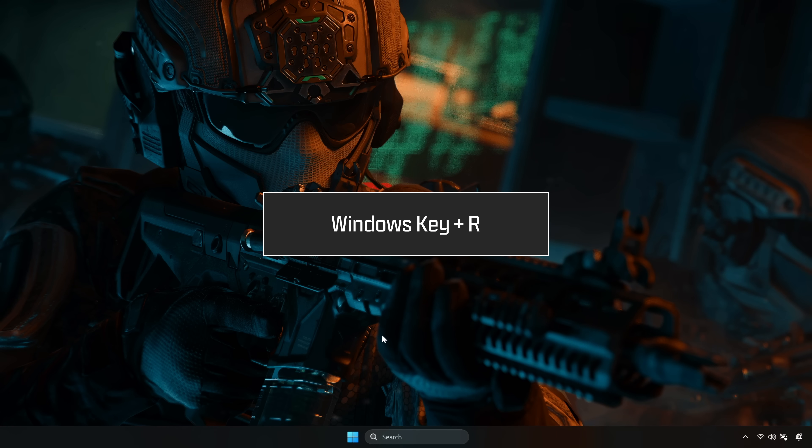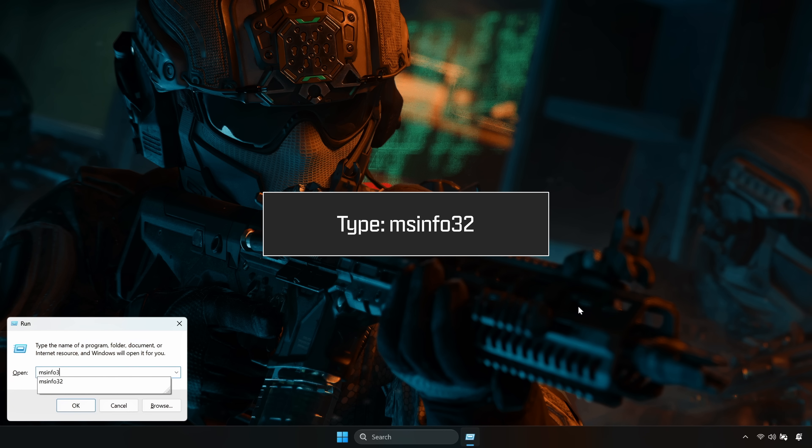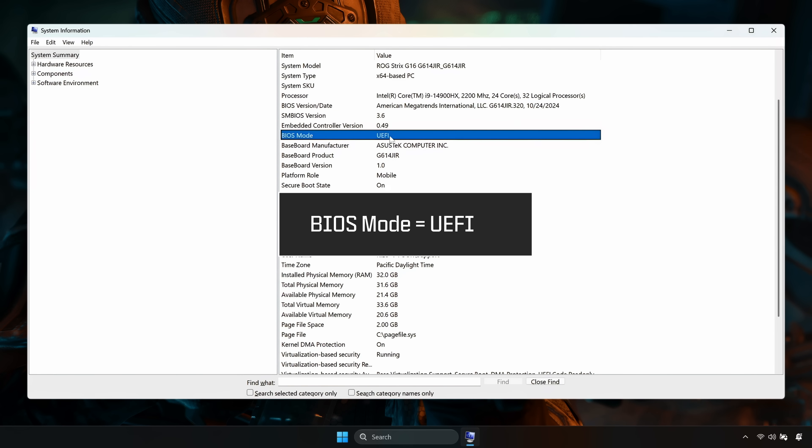Press the Windows key and R. In the pop-up, type msinfo32. Scroll to your BIOS mode and confirm it's listed as UEFI.